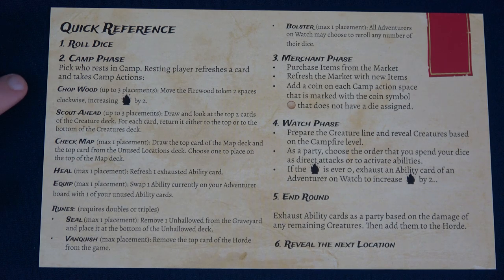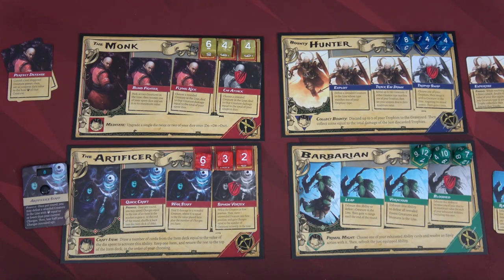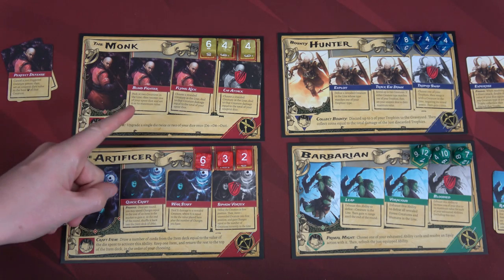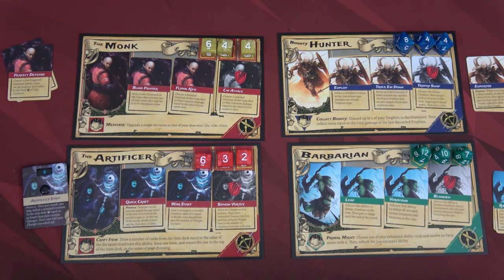Now we move to the camp phase. We have to pick who rests in camp. The resting player refreshes a card and can take various camp actions: chopping wood, scouting ahead, checking the map, healing, equipping, or potential runes if they rolled doubles. As much as I don't want to since the Monk has a pretty good roll, I want to upgrade his dice as soon as possible — so I'm going to choose the Monk to rest.